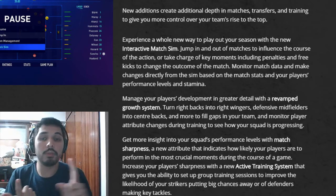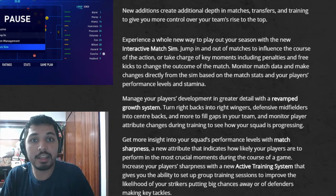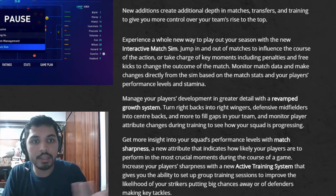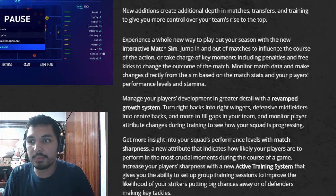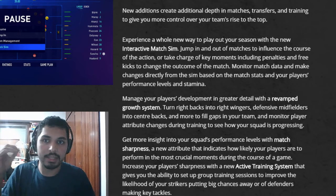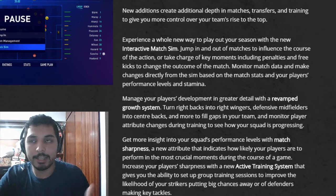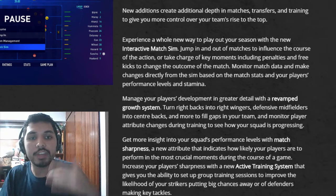In real life players do things like that. If you remember Gareth Bale, he started as a left back, then moved to left mid, and at one point he was playing as a second striker at Tottenham. Now we can replicate that. Before, when you simmed matches, players in unfamiliar positions wouldn't perform well because the game didn't allow it, but now you can change and improve that.